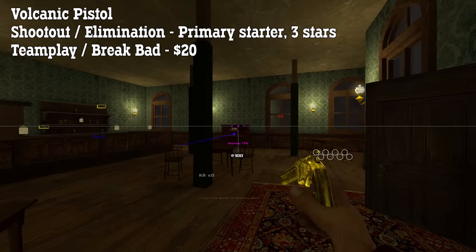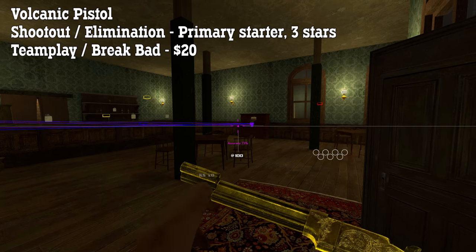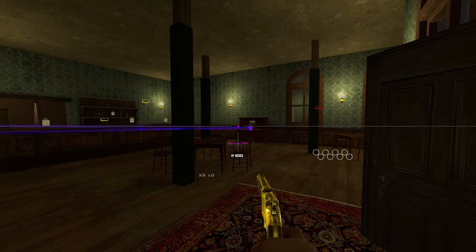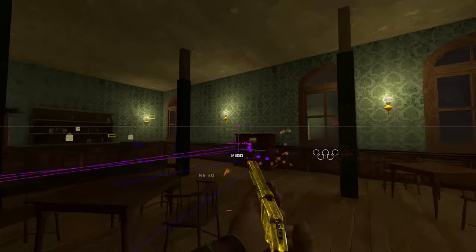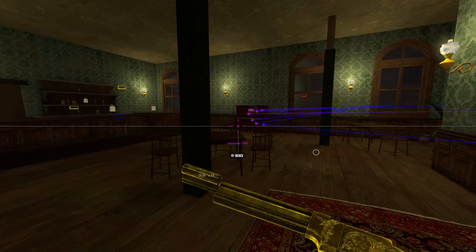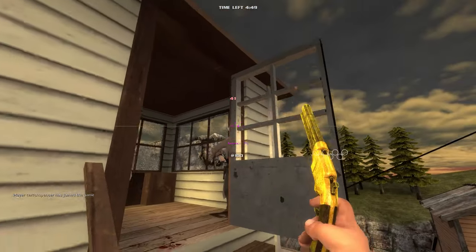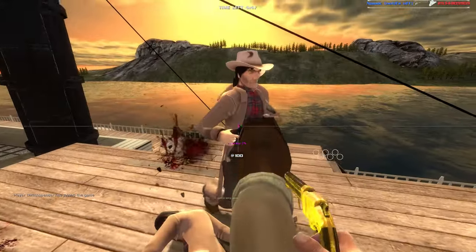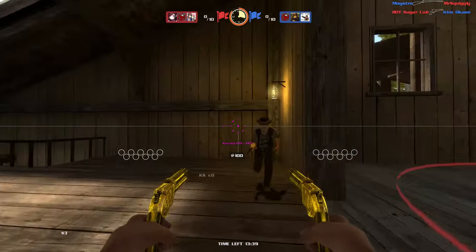The Volcanic pistol is available as a starting weapon in shootout and elimination for three stars and it costs 20 dollars in teamplay and Break Bad. The Volcanic is a nine-shot repeating pistol that does less damage per shot than the Navy but has a faster fire rate and more shots. It can be fanned as well, but you gain negligible fire rate for a very sharp drop in accuracy and damage, so I don't recommend it. The Volcanic is a wonderful tool during group fights due to the extra shots, and dual wielding them lets you spray heaps of shots and quickly whittle down your opponent's health.